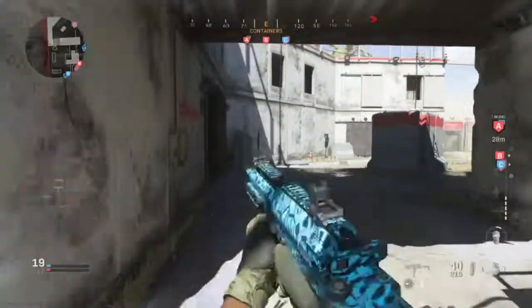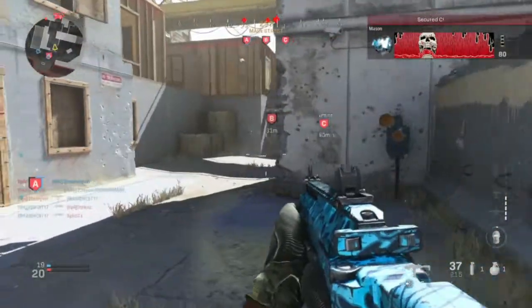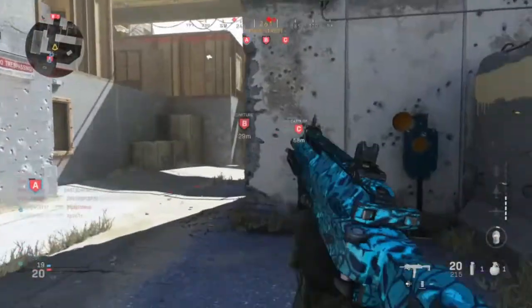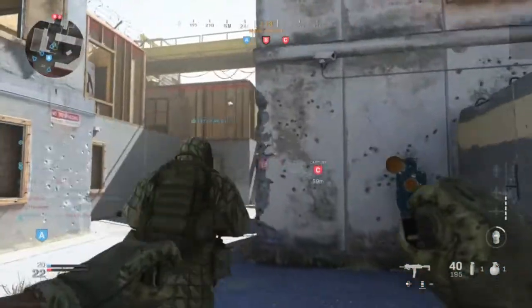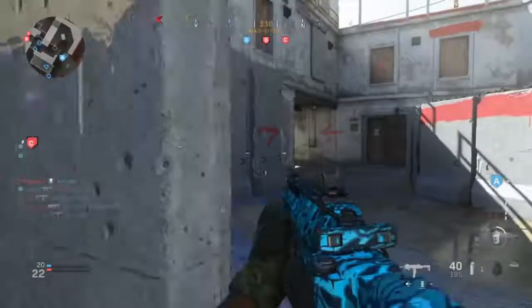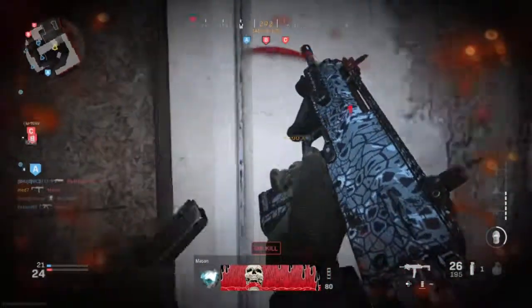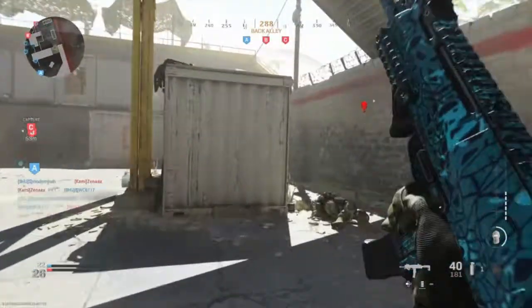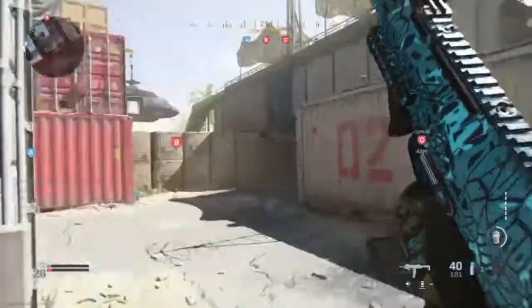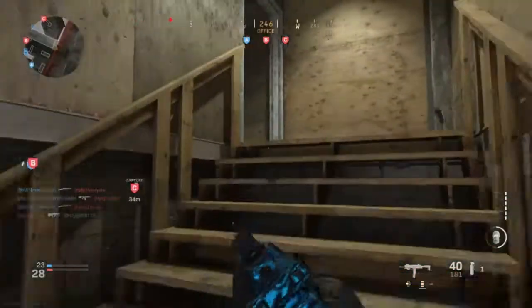There is also an issue with the riot shield where it would stow on the player's back when using stim. So basically if you use a stim shot while carrying the riot shield, the shield will automatically be put away onto your back and won't be covering the front. I haven't come across that myself — obviously I don't use the riot shield, I'm not that kind of guy. But I can imagine that would be pretty annoying, and thankfully it shouldn't happen anymore.